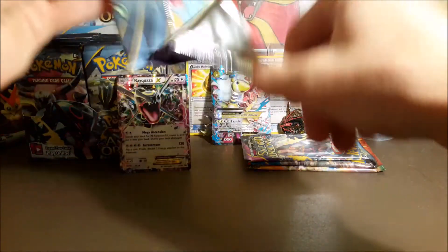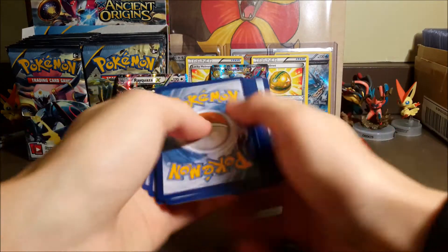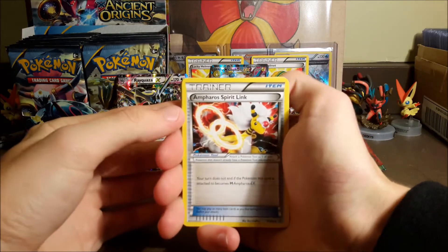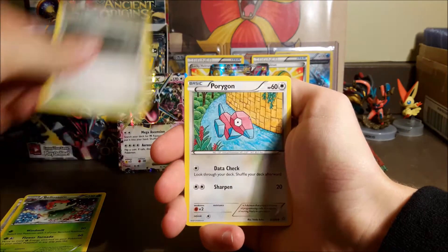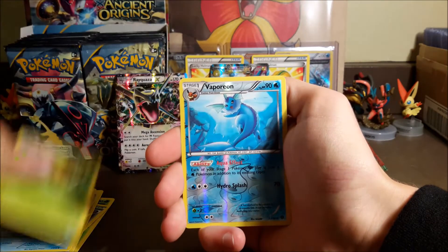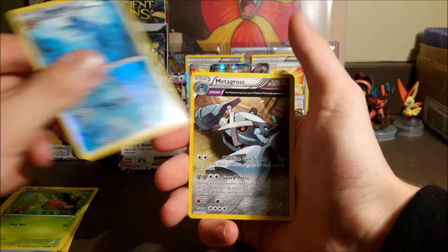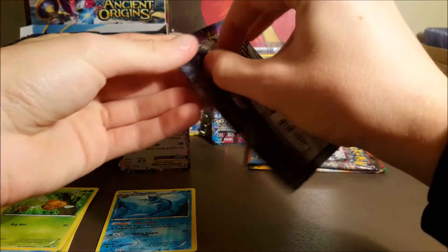You can see that Mega Ampharos EX full art in the background — kind of a spoiler for one of our other previous recordings. Let's see what we can get. We got four packs here; it would be cool if we can get an Ultra Rare, but it's not likely. We got Ampharos Spirit Link, Bellossom, Faded Town, Porygon, Eevee, Meowth, Relicanth, Combee, a Reverse Vaporeon, and our first rare is a Metagross Ancient Trait. Pretty cool art on that card, and I really like the Reverse Evolutions.